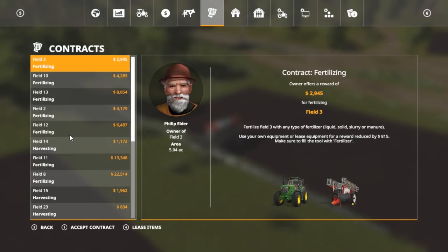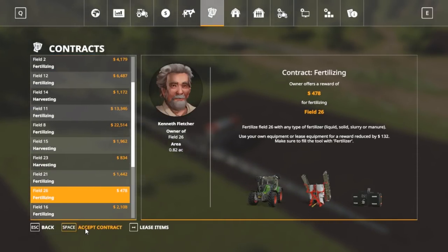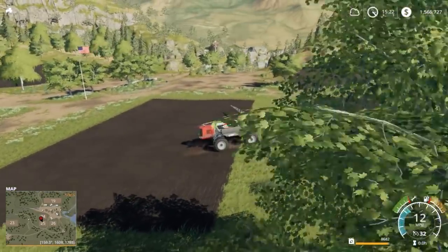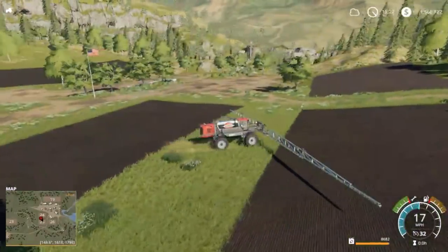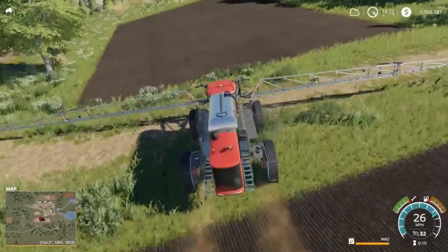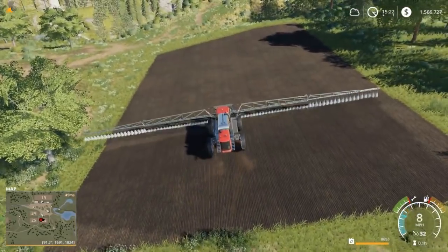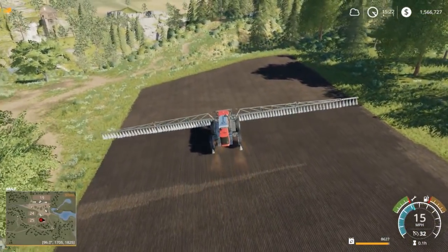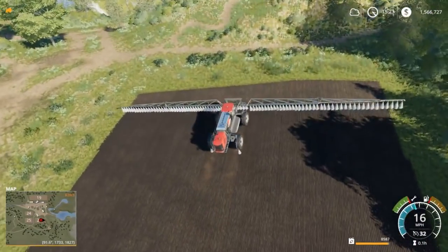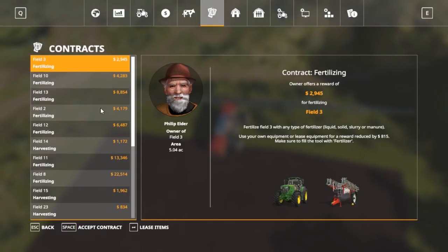What field now — twenty-six or nineteen? Twenty-six. I wonder how much fertilizing we're gonna do in this video. We got a good amount. Kick the sprayer on — good, we can spray it all. I don't think there is a contract for nineteen. Field nineteen — we'll check here. Another one done, contract on field twenty-six complete.